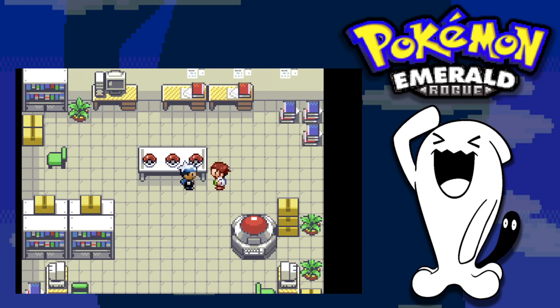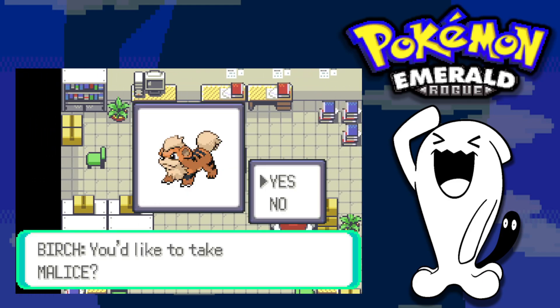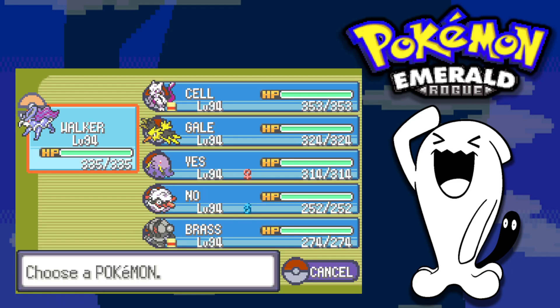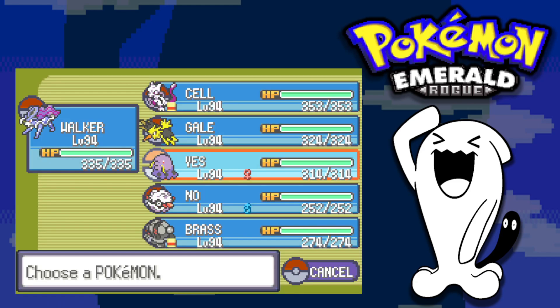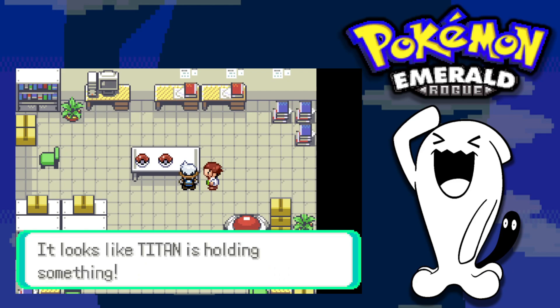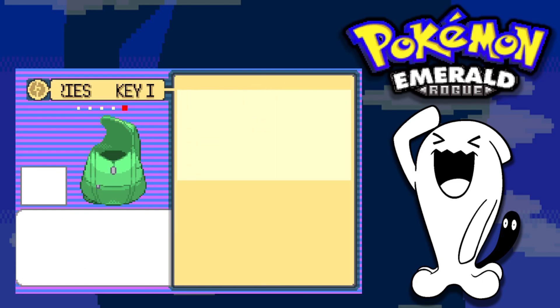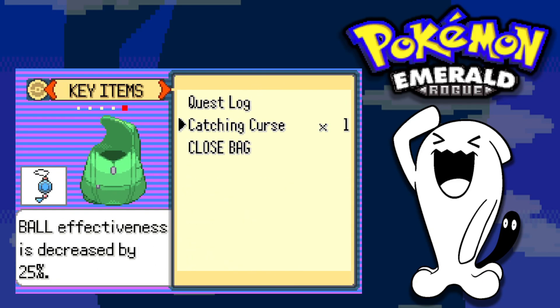We head to the Pokemon lab and pick from three of our dead Pokemon to revive — the obvious choice is Tyranitar. We welcome it back, replacing Farettas. Along with Tyranitar we acquire a catching curse, which lowers our catch rate by 25%, so we have to be mindful of that going forward.